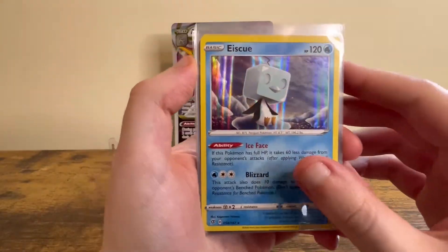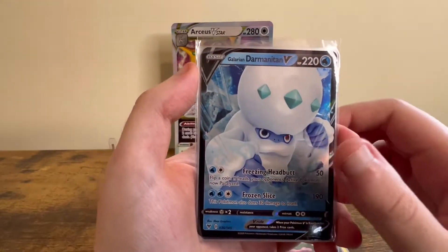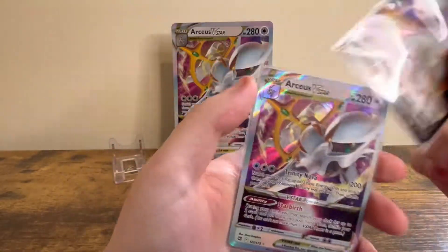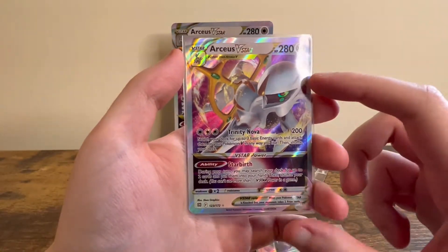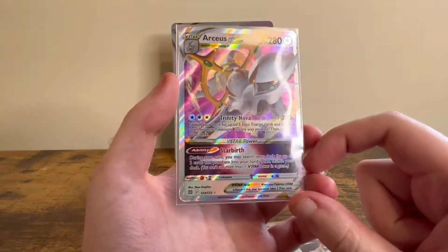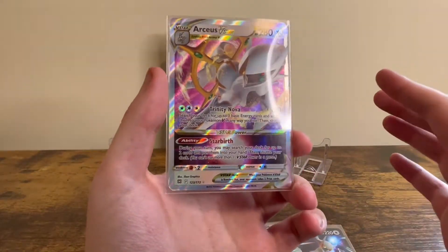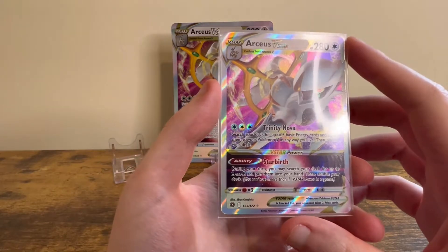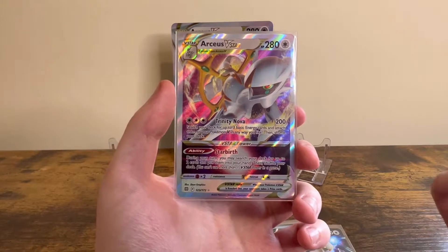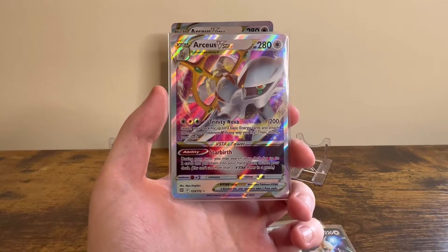So in this video we got: Escue Holo, Zoroark Holo, Garbodor V, Darkrai Hatan V, Heatran V-Max, and then the Arceus V and Arceus V-Star from the box itself. If you liked this video, give it a thumbs up and make sure to subscribe for a new video every Friday. There are sometimes delays with products getting into the UK, but I'll try and get one up even if there is a delay. Thanks for watching, and goodbye.